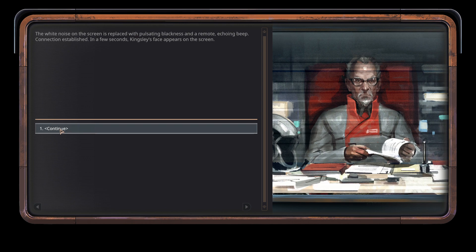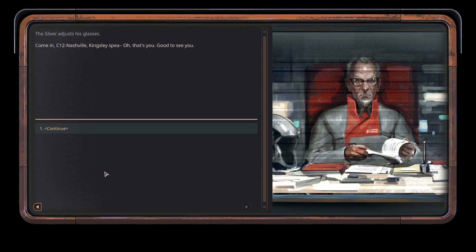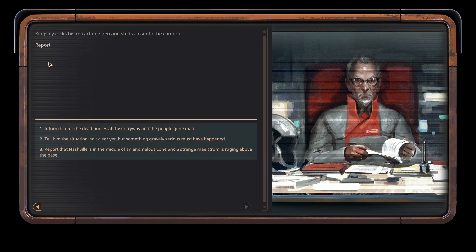The white noise on the screen is replaced with pulsating blackness and a remote echoing beep. Connection established. In a few seconds, Kingsley's face appears on the screen. The silver adjusts his glasses. Come in, C12 Nashville. Kingsley speaks — oh, that's you. Good to see you. Kingsley clicks his retractable pen and shifts closer to the camera. Report!